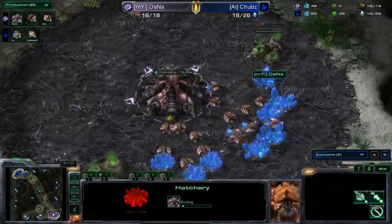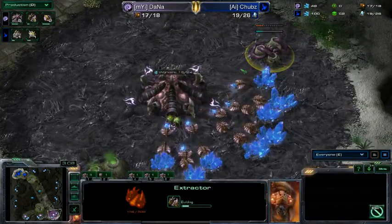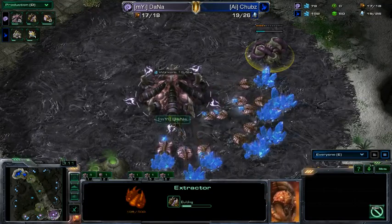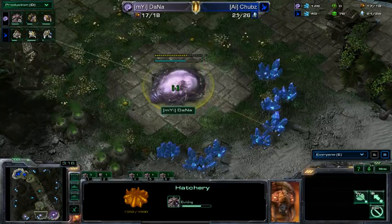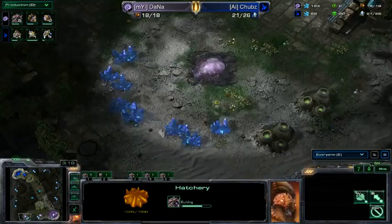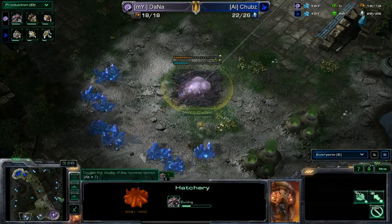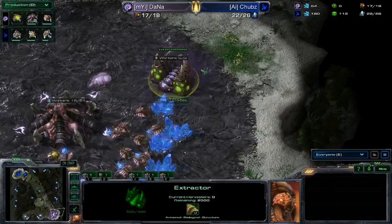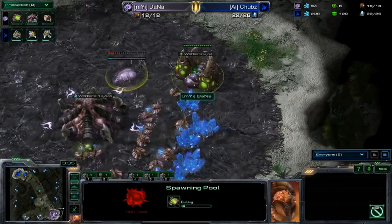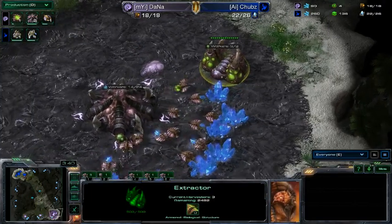Dana against a Protoss is going for double hatch before pool into gas into pool! Oh my god. This is the most greedy thing you could ever do — double hatch before pool is something you can joke about but almost never actually do. And gas before pool on top of that, delaying the pool even more to get earlier gas and earlier speed. As greedy as you can possibly be!